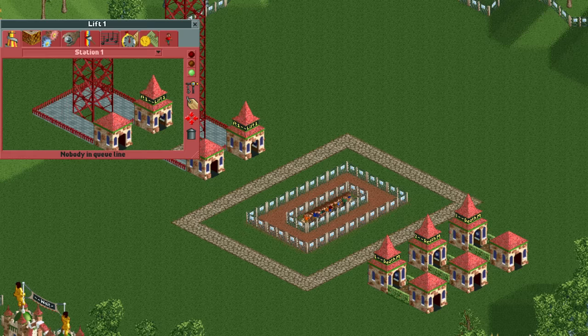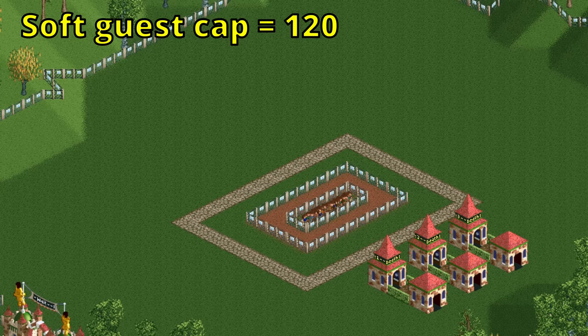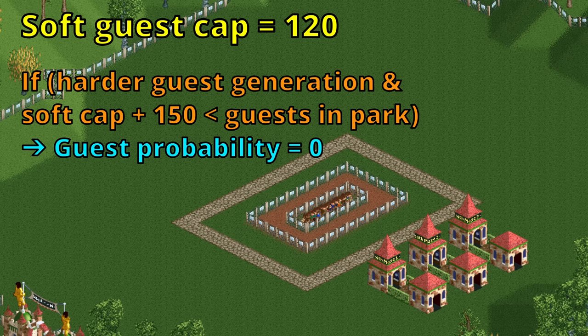What if we sell one or more rides to lower the operating costs? I wouldn't do that, as this causes the soft guest cap to fall below 150. If harder guest generation is enabled and the soft guest cap is more than 150 lower than the number of guests in the park, your guest generation stops entirely, killing the run. A ride breaking down would do the same, but there is a reason I chose the maze and the lift — they cannot break down at all, so you don't have to worry about that.